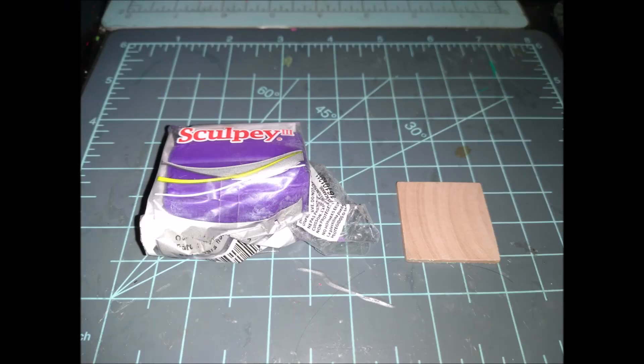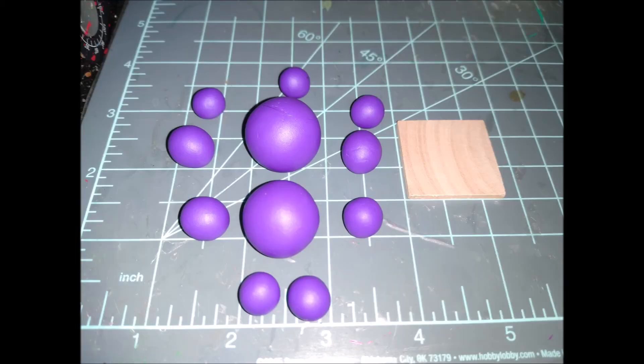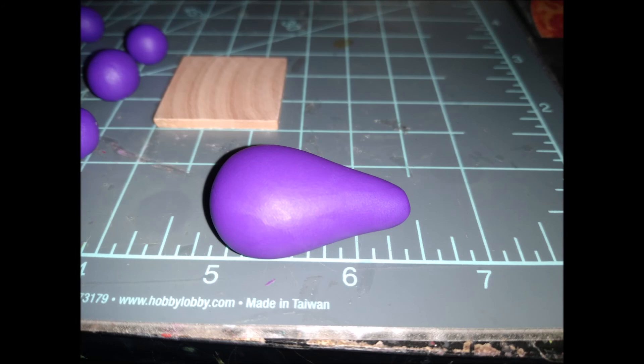For this tutorial, the only color you're going to need is purple from Sculpey 3, and whatever type of base you want to put it on — if you want to put it on a base or not. I pre-rolled all the balls that I would need, and I'm starting with the larger one in the back, and I rolled it into a nice chunky teardrop shape.